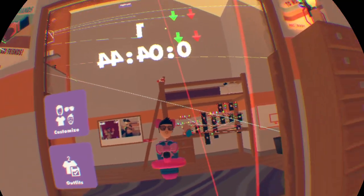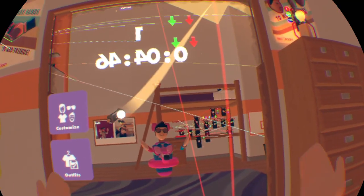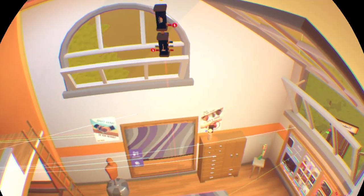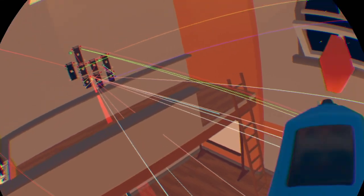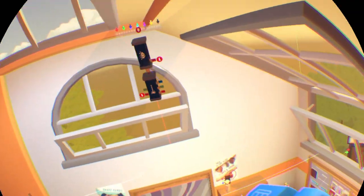I'm gonna show you how to make your dorm dark. The normal dorm looks like this, and you can make it look like this — dark. So let's get started.